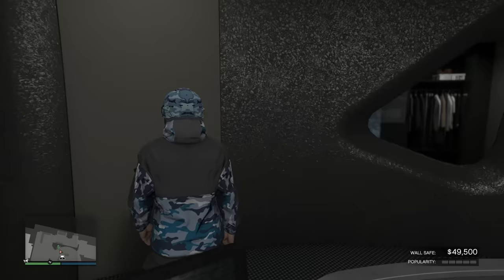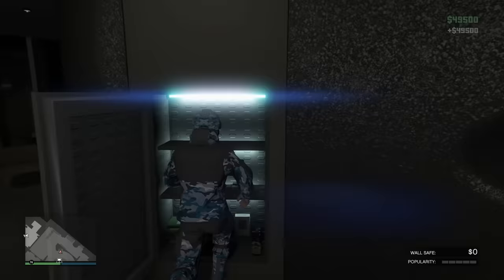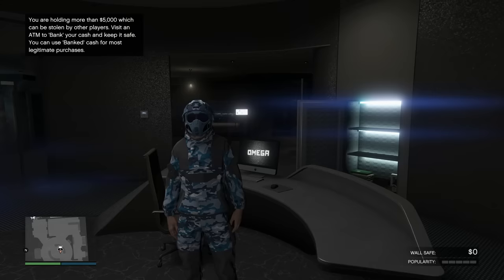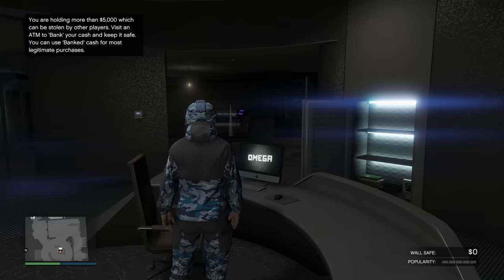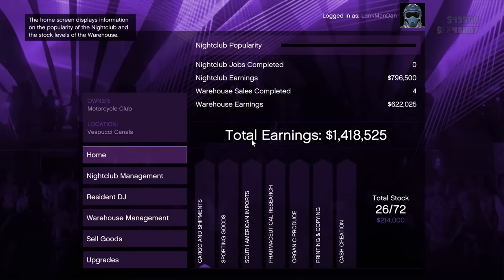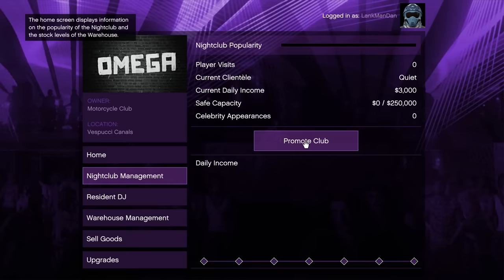I've come over to my nightclub and as you can see in the bottom right, my popularity is at zero. I know many of you have been bullying me in the comments about it. But this week in GTA Online it's double nightclub — you can get double popularity for doing popularity missions, double money for the missions, and nightclubs are discounted. So while we're making money, we might as well go ahead and get the popularity back to 100% so the nightclub can build some passive income in the background. If we go over to nightclub management, we can promote club — Tony will give us a mission and we'll get some nightclub popularity.